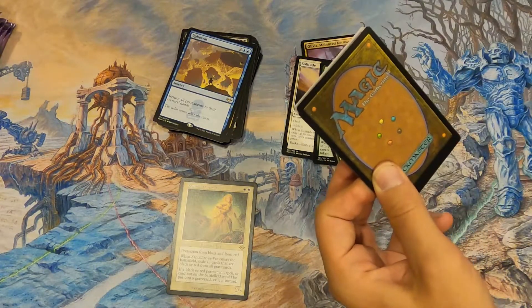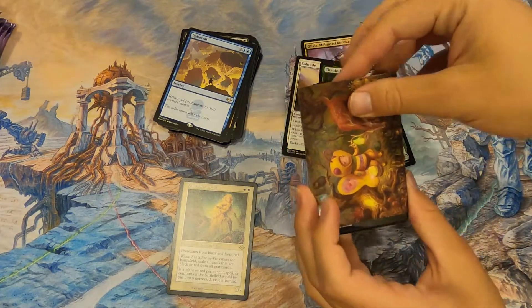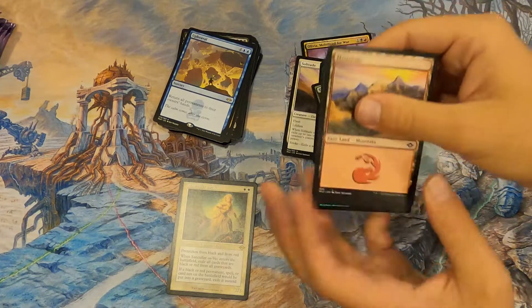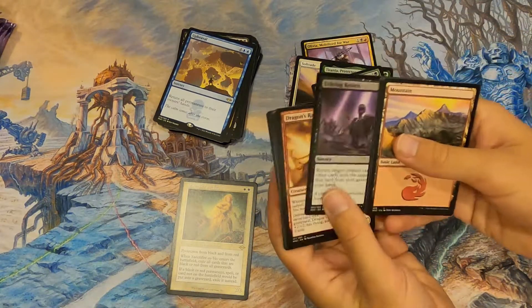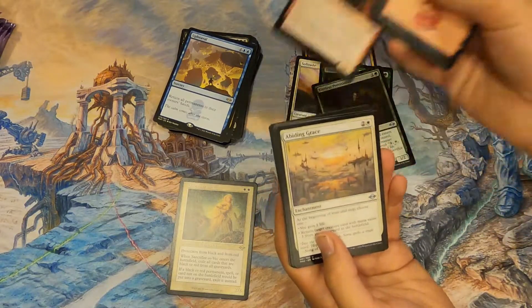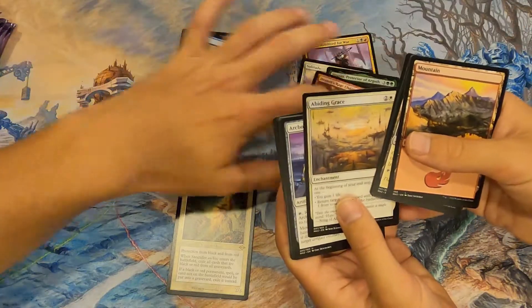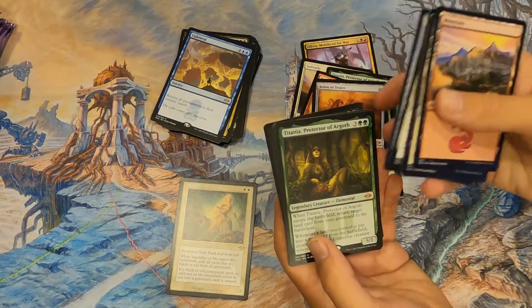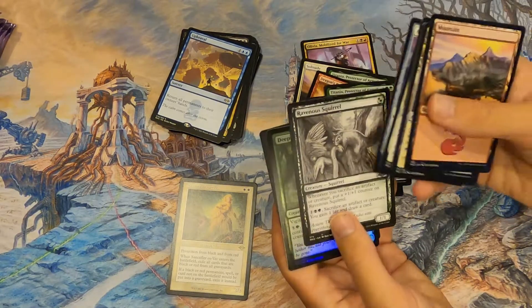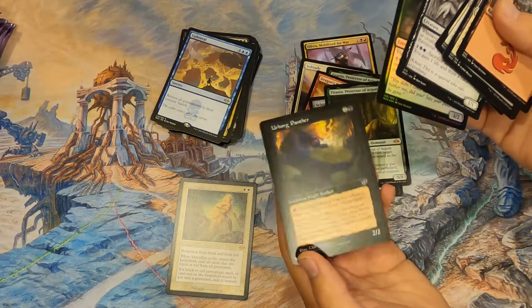I've got a good feeling about this next pack — I already glimpsed a foil on the back. Dragon's Rage Channeler — there we go! Nice. Grace, Sign of Draco — a mythic — and another double tap on Titania. Also, Uborn Panther from the list and so many Ravenous Squirrels.